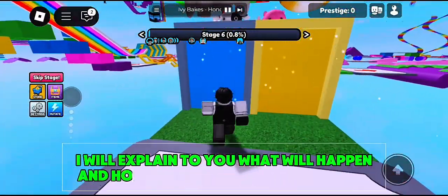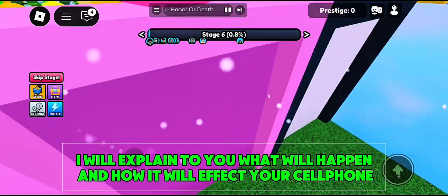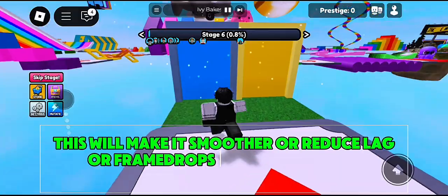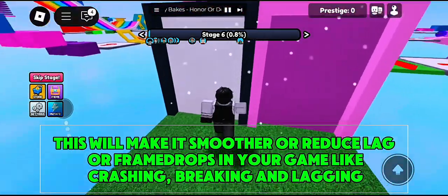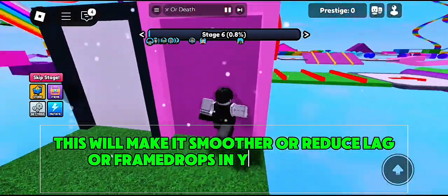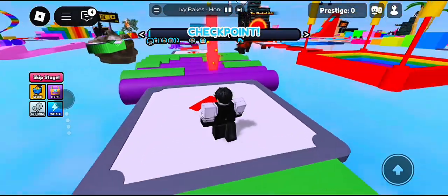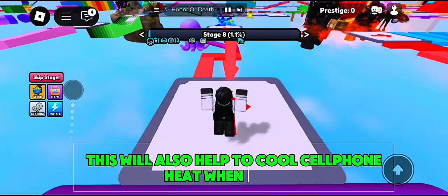I will explain to you what will happen and how it will affect your cell phone. Don't worry because your cell phone will not be damaged. This will make it smoother, reduce lag, frame drops, crashing, and lagging in your game. This is how to make your device feel like 120 FPS. This will also help to cool your cell phone heat when gaming.